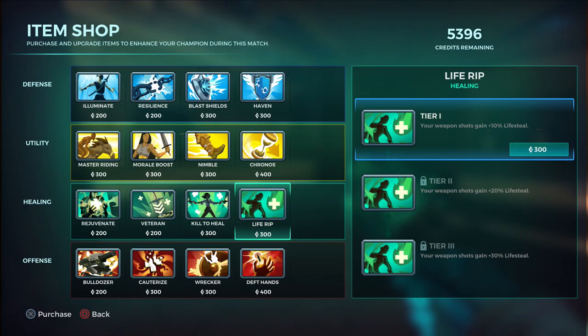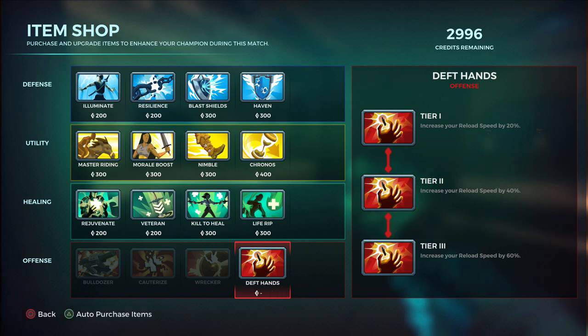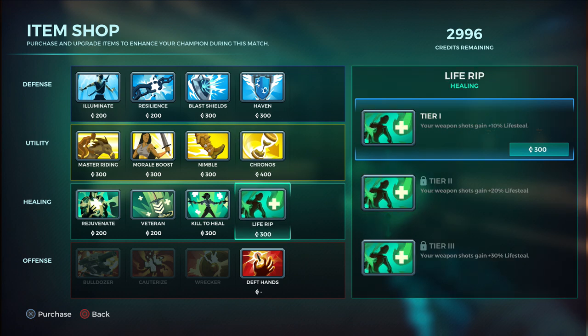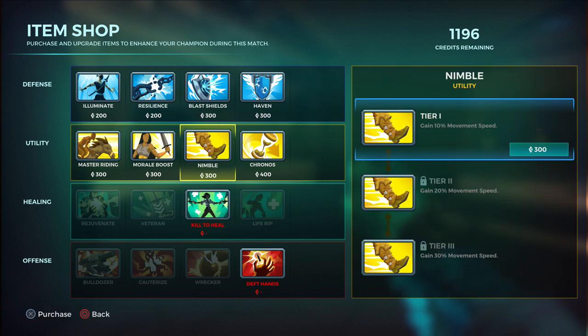For items, one thing I usually buy is Death Hands, but if you're going after someone like Maeve or Talus who's almost dying, you should go with Cauterize to stop them from healing. I do have three extra ammo from Nether Step which compensates for Death Hands, but let's go with Death Hands since we're on the training ground. I always go with Kill to Heal because if you're constantly under Cauterize, Life Rip won't help you heal much.